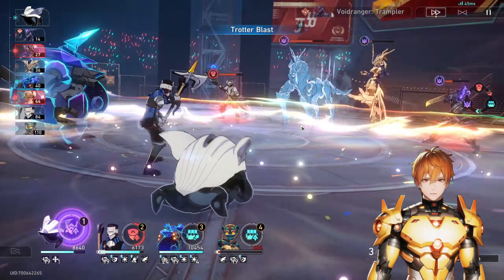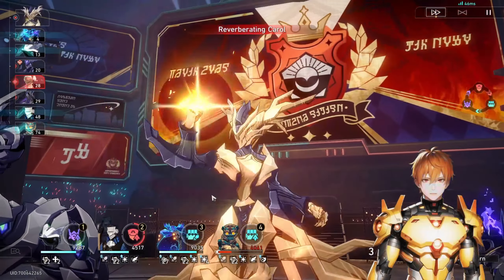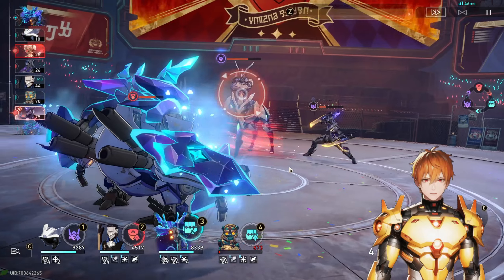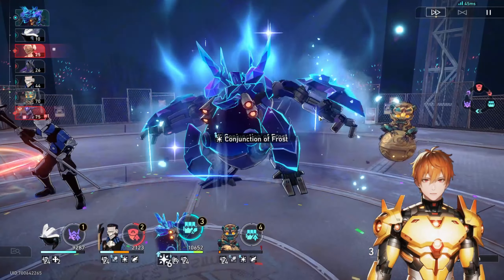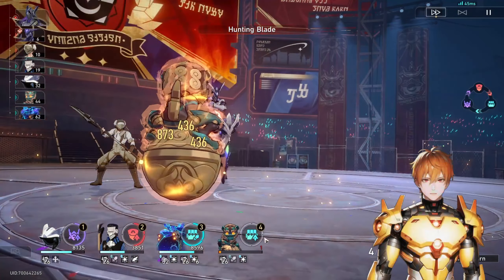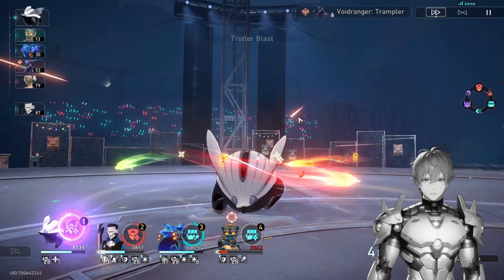This also works perfectly on auto-play — you can run these three characters on auto quite easily, though Frigid Prowler on auto might perform a bit worse. We kill some adds and get them out of the way. We consume HP, and since we have a revive there's no problem. The Trotter advances forward, we have the res, and the Draculion gets healed up to half. Now we just heal up and shield up and we're good to go.